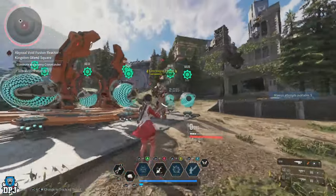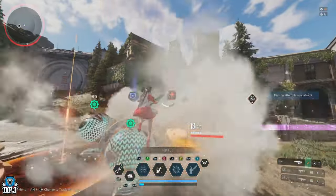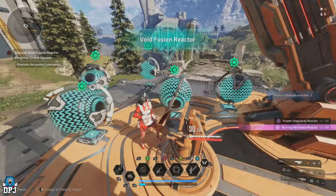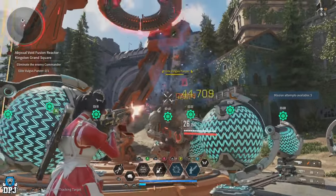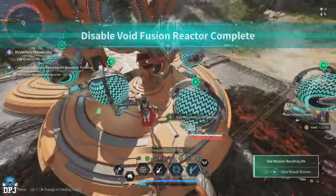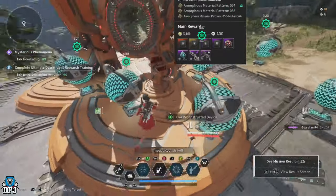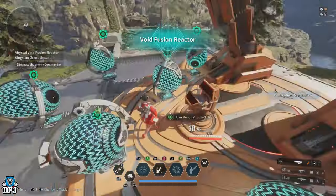There we have it — an amazing new Season 1 method for farming gold. Depending on your descendant, I'm estimating between 7 and 12 million gold per hour, which is absolutely ridiculous. Take advantage of this while you can and stock up on gold, because end-game gold gets absolutely drained fast in every part of this game. If you enjoyed the video, leave a like, subscribe if you want to see more First Descendant content, and I'll see you on the next one.